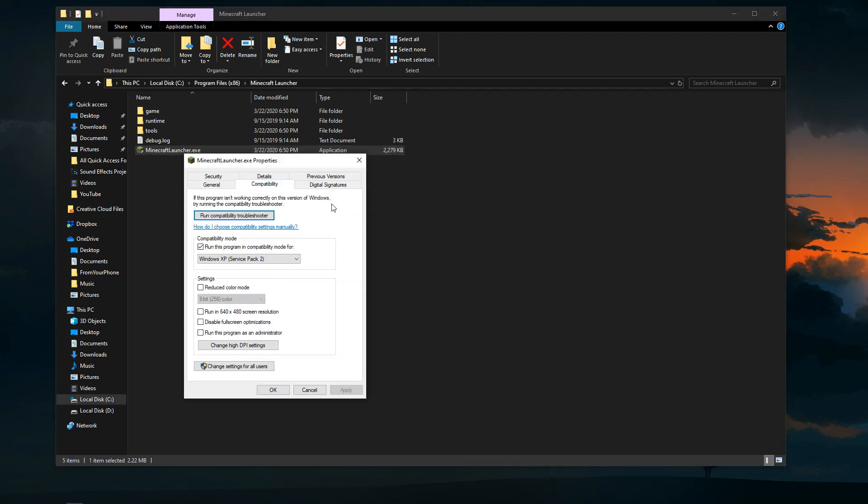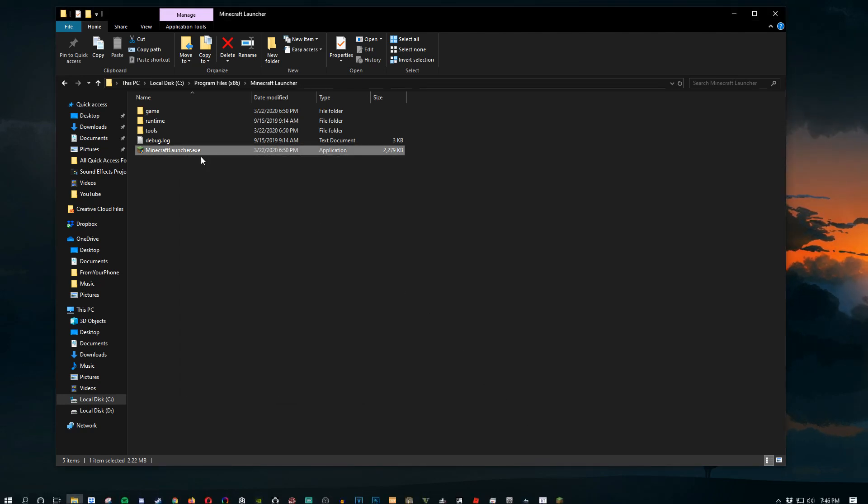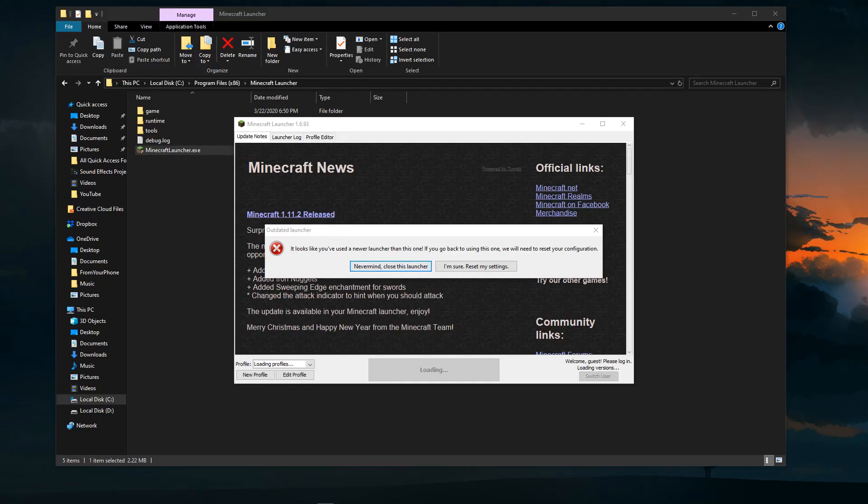Then go to the Compatibility tab. I have mine already set, but yours won't be checked. Check it, and in the dropdown menu select 'Windows XP Service Pack 2.' It may be set to Windows 8 or 7 by default, but you want Windows XP Service Pack 2. Then hit Apply and OK.